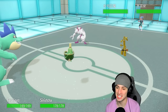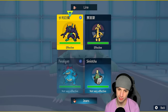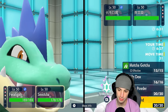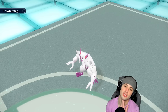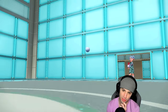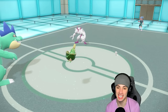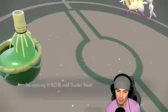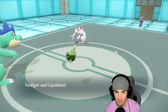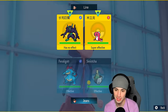That's Grimmsnarl Choice Specs Thunderbolting us. It's choice-locked into Thunderbolt. We're gonna start setting up Liquidations, but screens are going up regardless. We're gonna target the right slot and Rage Powder redirects here — good for combining that boost. Let's play it smart — Tera and Withdrawing into Dondozo. Tatsugiri comes out and it's a shiny white Tatsugiri — wow that's a sweet shiny. Thunder Wave launches and things are getting annoying quickly.